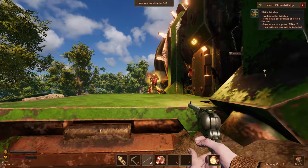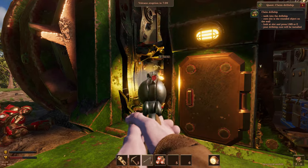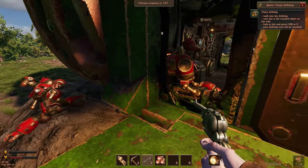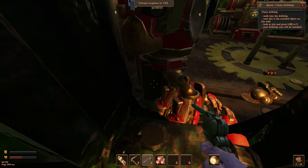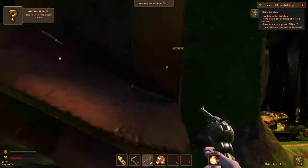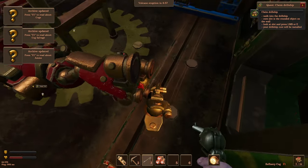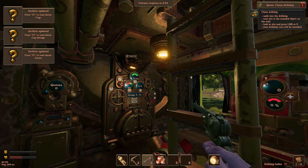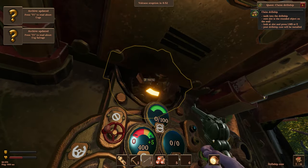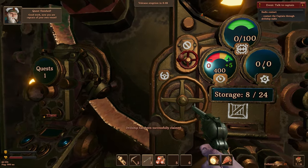This pistol — I've got to be pretty close to use it. More bad guys. I've got an achievement: Robot Destroyer! We're going to take all of these parts. Looking up there — claim! Good work. Now I'm the captain of my own vessel.